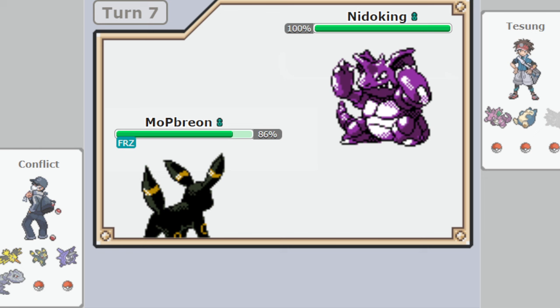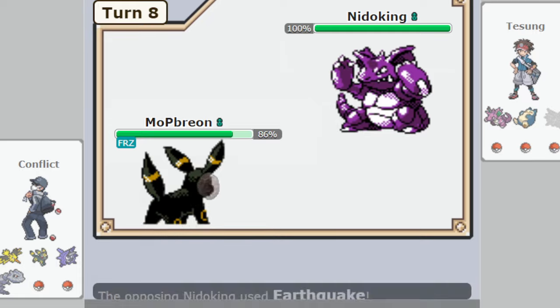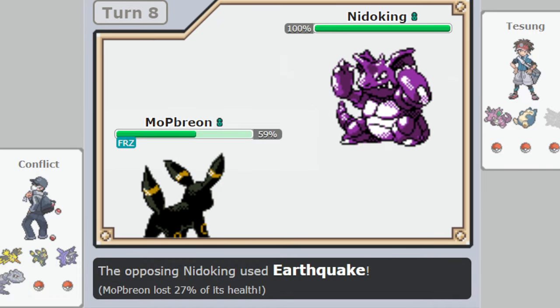It just has the pure bulk; it's not hit super effectively by anything Nidoking runs until people start running Dynamic Punch Nidoking, but that won't happen. You can't get by it with sleep either. What makes the next turn particularly awful is that the Umbreon is now vulnerable to an Ice Beam freeze because it dodged Lovely Kiss. The Sun goes for an Ice Beam and immediately gets the freeze. It's not like Umbreon was threatening Nidoking immediately — just a little chip damage with Pursuit, charm in case Nidoking switches out. You can also try to thaw out on a switch in GSC.